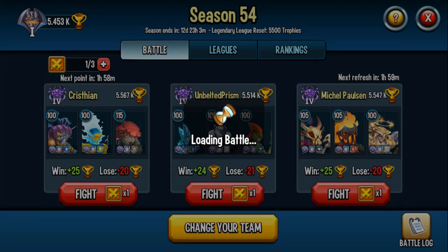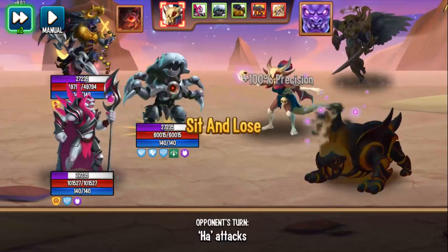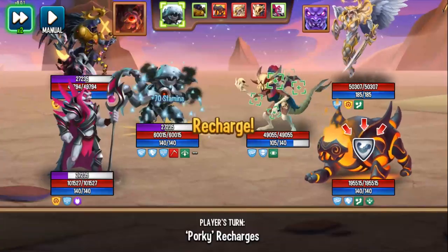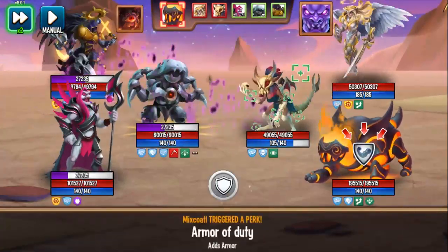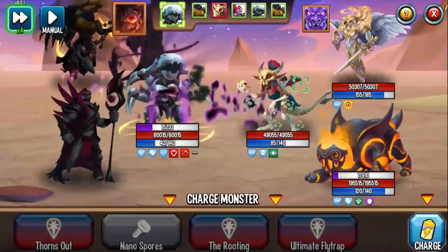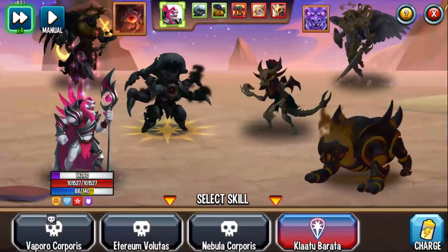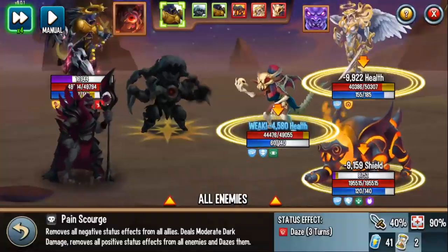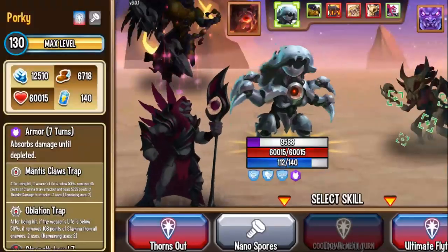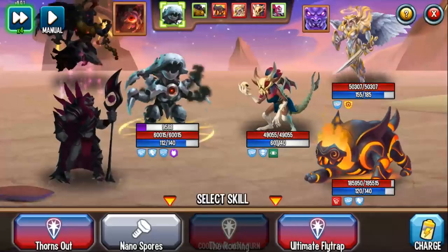My favorite thing about Pierce is that no monster is safe. In a scenario like this, you can attack whoever you want as long as you have Pierce. At rank 3, I think that's when this monster has its full potential — just because you can attack whoever you want without having to worry. After going through some cooldown issues and using Thorns Out for a one-turn-kill, note that I have a level 130 monster with level 7 runes facing level 100-105 opponents — in a real world scenario against other 130s I probably wouldn't OTK that easily.